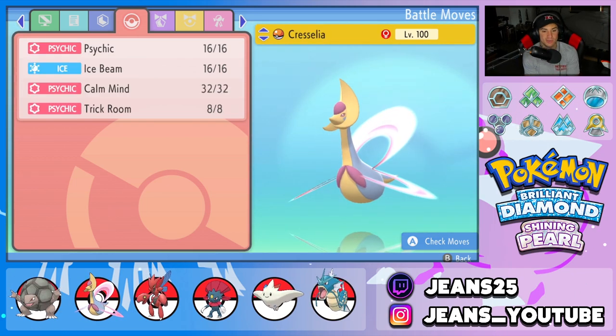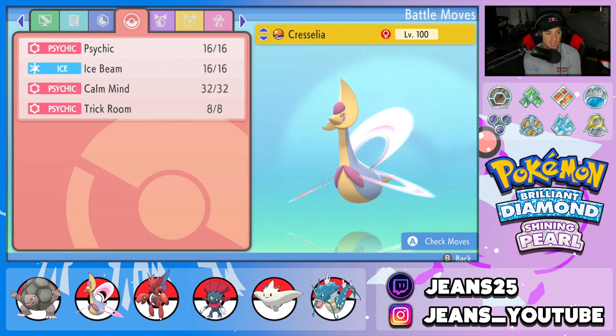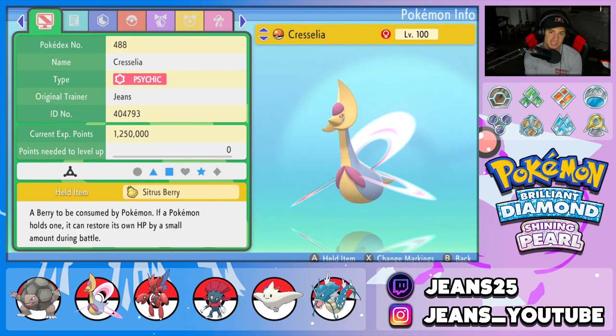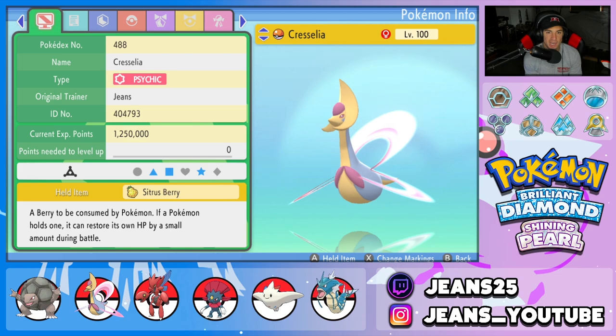The moveset for Golem is two STAB moves: Earthquake and Rock Slide, then Substitute and Protect. With Leftovers, we can set up Substitute and constantly get a stream of HP back at the end of every turn. Second Pokemon on the squad is Cresselia with the Levitate ability, which works really well for our Golem going into EQs. It also has Psychic, Ice Beam, Calm Mind, and Trick Room to help Golem outspeed most Pokemon. Item for Cresselia is a Sitrus Berry to give it more HP when it falls below half — Golem got a little more value out of Leftovers.